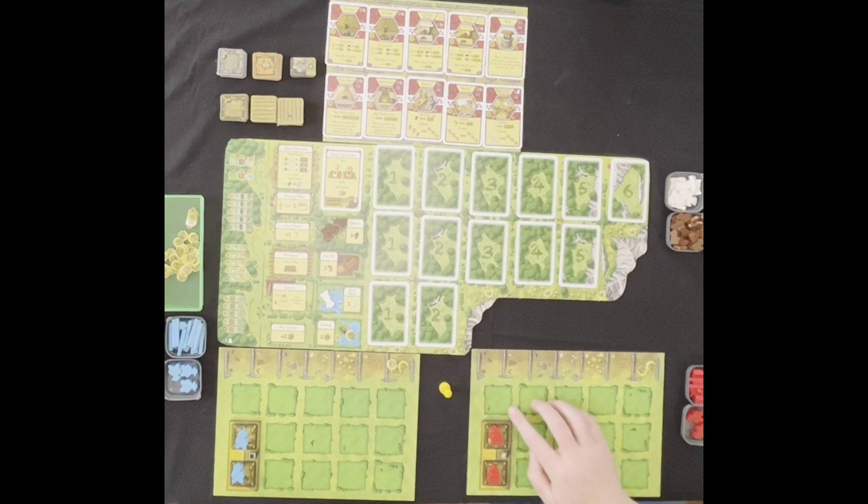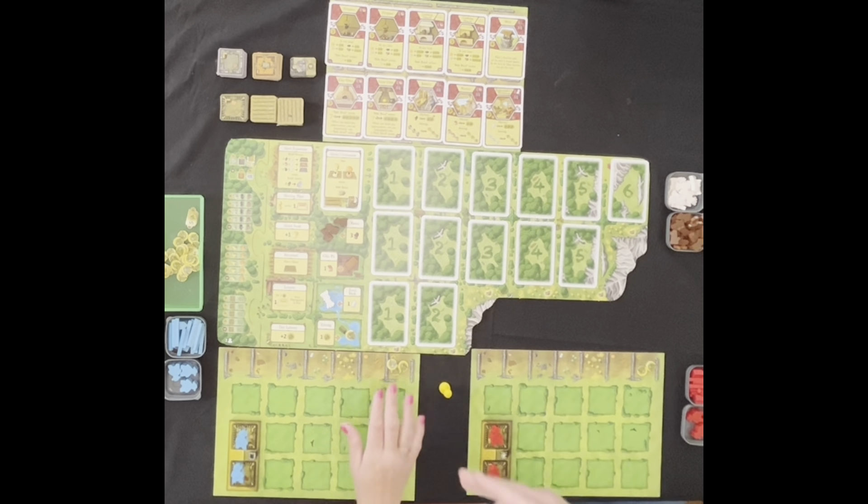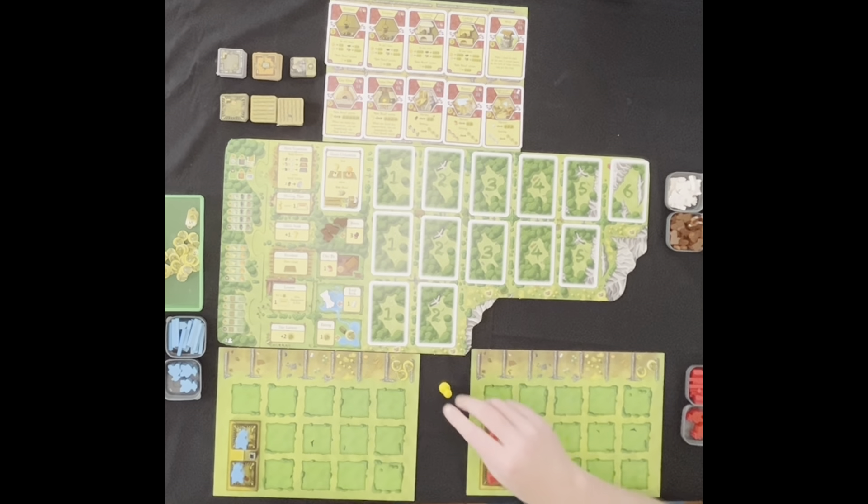We need to fill up these spaces. If you've ever played a Uwe Rosenberg game, number one, you feed your people, and number two, he docks you if you don't fill up your space. So we've got to plant fields, build onto our houses, and all of those good things. We each start with food — I'm going to start with two, which means I'm first player. Then you start with three. It can change at the meeting place.